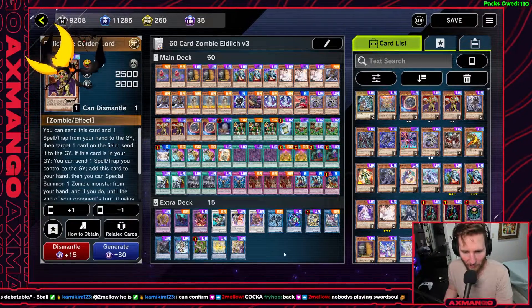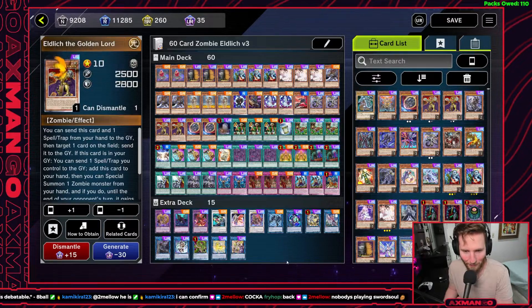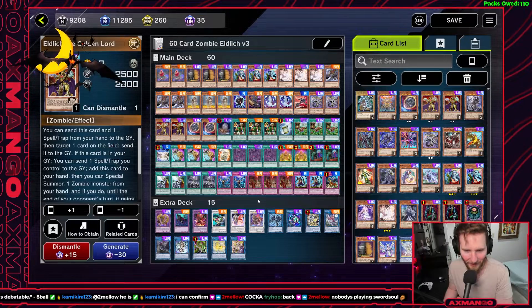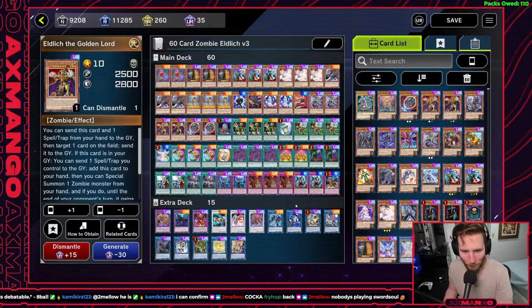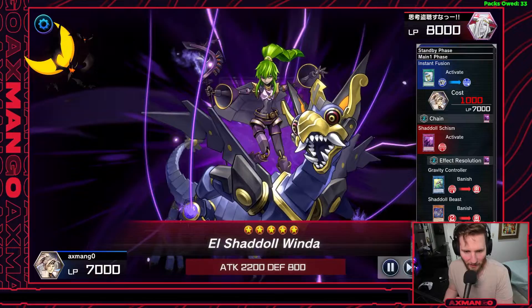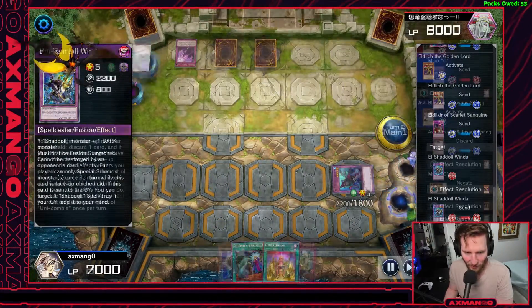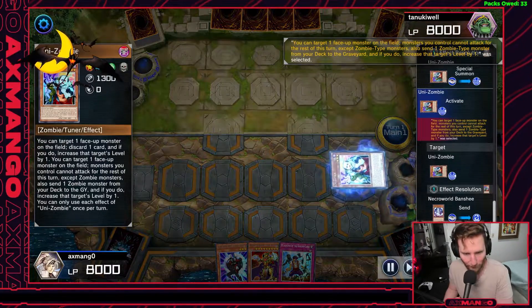The Eldritch engine is something a lot of people are already familiar with. It's very powerful when combined with Vanity's Emptiness and everything else, but let's focus on the fun Eldritch package. What Eldritch wants us to do is give us another card that works going second — very powerful as spot removal to bait out effects, whether the opponent has a negate with Baron de Fleur, etc., while also being another body we can summon from the graveyard to go into link plays.